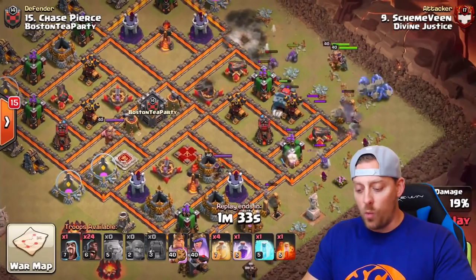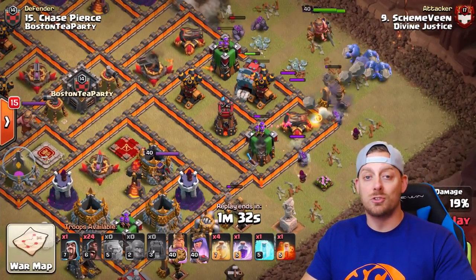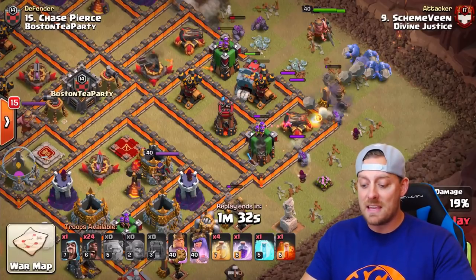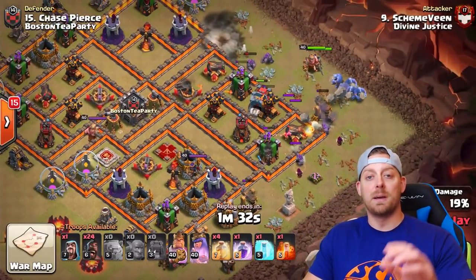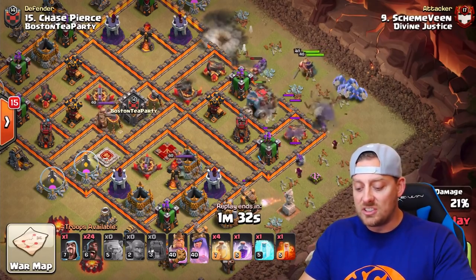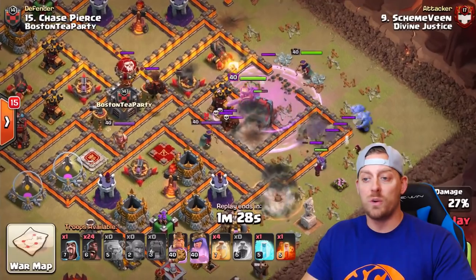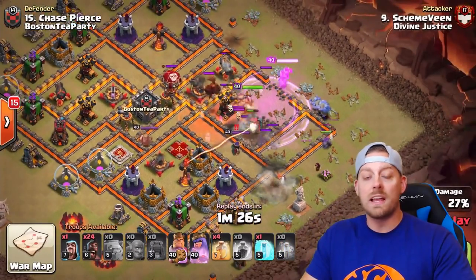Since the implementation of the wall wrecker, which you see doing a great job right there, you don't need to bring as many jump spells anymore. So you can bring more extra heal spells, which makes the hogs even stronger in the current meta. As you can see, that wall wrecker is tanking for the bowlers, for the queen, even for those wizards as they go in.